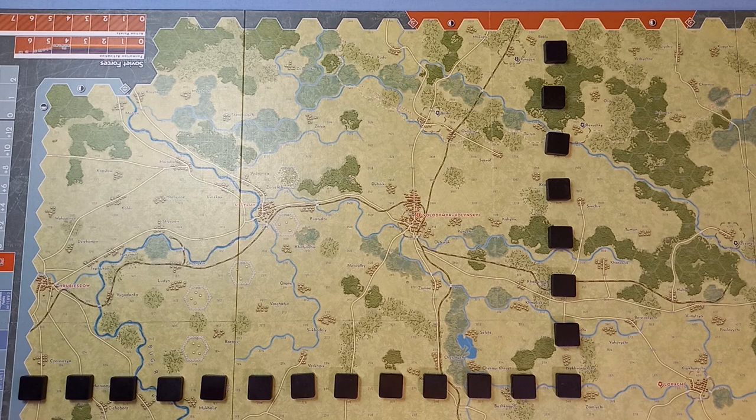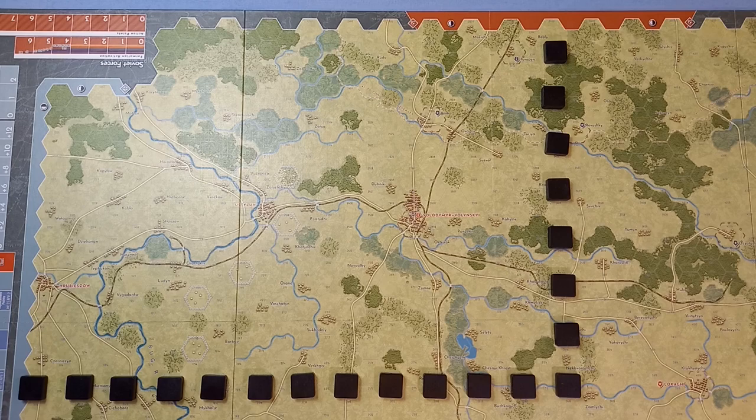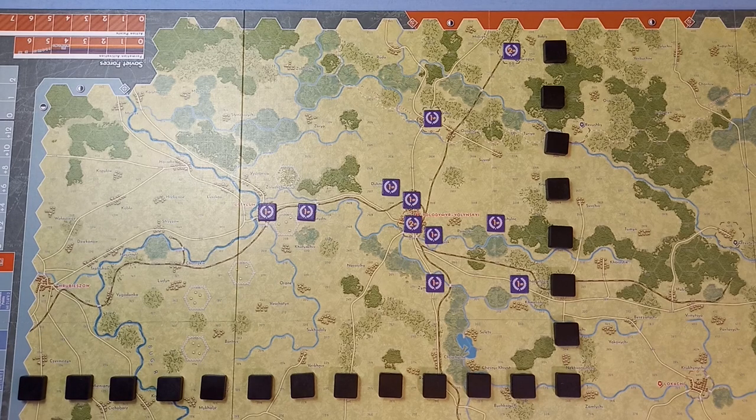There are other victory point locations because this is a victory point based game. To help keep tabs on those, the game supplies these victory point counters which we put on the map. The player controls the VP hex if that side was the last to occupy it and they can trace a line free of enemy units and enemy zones of control from their supply source to the VP hex. Supply sources for the Germans are on the west and south sides of the map, and for the Soviets they're north, south, and east.